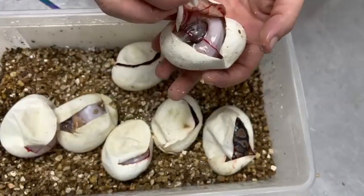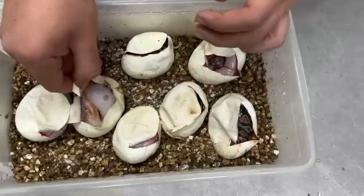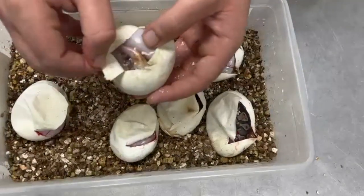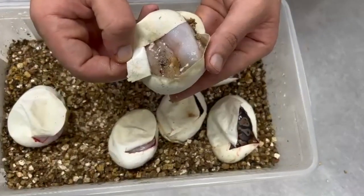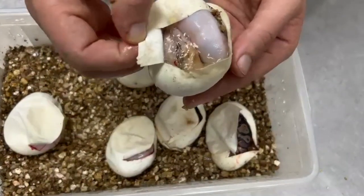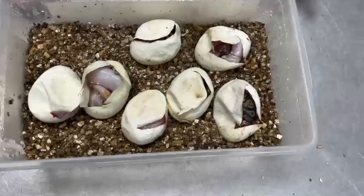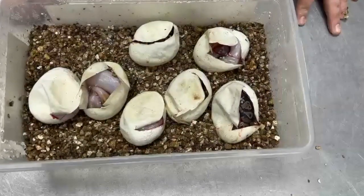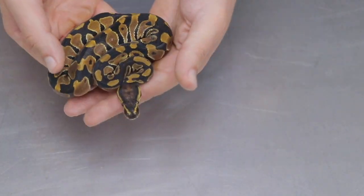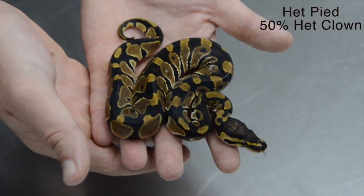So overall good odds. I can see the one that's pipped — it's sticking out its head. Looks like the baby's very shy. But an awesome clutch guys. This is clutch number 30, so we still have around 50 more clutches to go. But so far we're very happy with the season. First baby and we've got a Head Pied, and he's 50% Pos Head Clown.